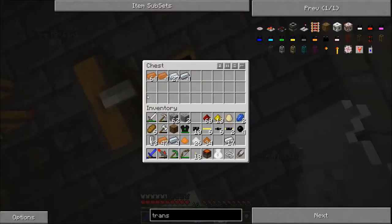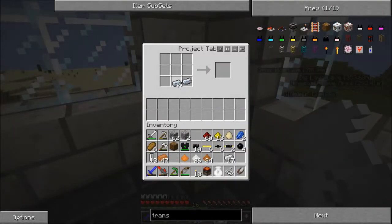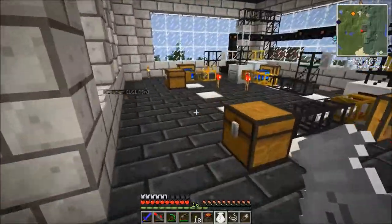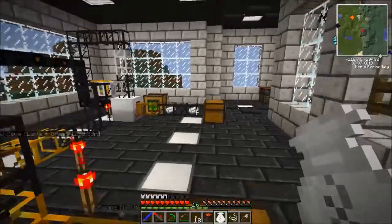We finished getting that refined iron. So let's bring it over here and we're gonna make those transformers. So medium voltage and low voltage transformers are here. I don't think we need a high voltage transformer, because I'm pretty sure that just makes things high voltage — not high voltage down to low voltage, from what I've read. So I don't think we have any purpose for a high voltage transformer right now.